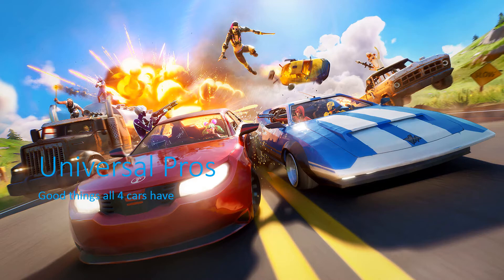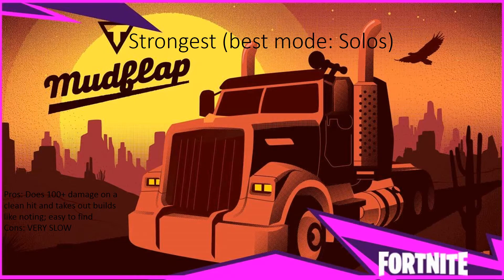Let's get started with the strongest car — it's got to be the Mud Flap. The pros: it easily does 100 damage on a clean hit, it takes out builds like it's nothing, and it's not that hard to find. You don't even have to land at a POI — the best places are Dirty Docks, Lazy Lake, along any road, or near a slurp truck. Slurpy Swamps you can find a couple of these. The con is it's very slow — or maybe it's just the perspective since it's a giant truck taking up half the road.